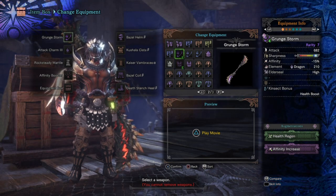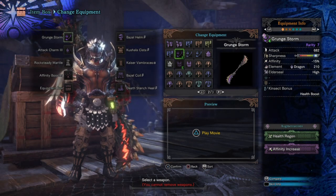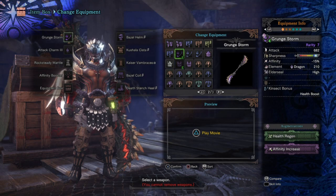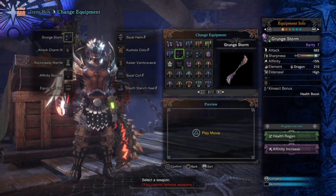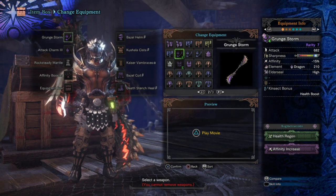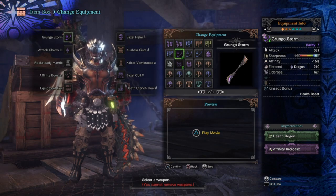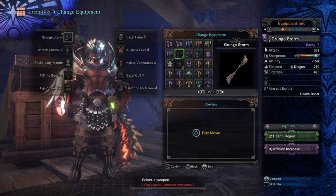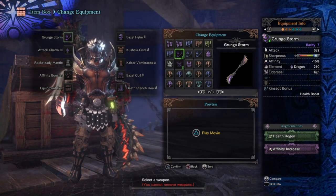For the augmentation, I'm going with an affinity augmentation to negate 10% of the weapon's minus affinity, and a health regen augmentation so I can regain health while I'm wailing on the monster. However, with this setup in mind, you could go with a damage increase, which can be beneficial when increasing your damage output, or you could go with an extra slot so you can max out a level 1 skill. If you decide to go with extra damage or an extra slot, I'd advise you to keep your affinity augmentation, as this is the one you want to focus on the most for lowering down your minus affinity.